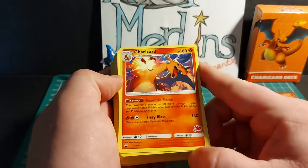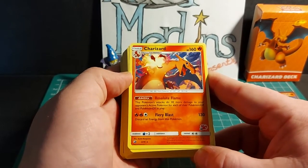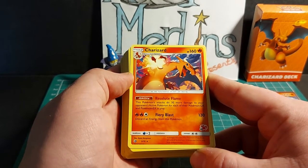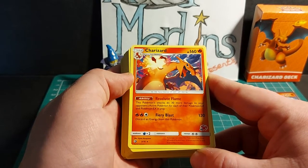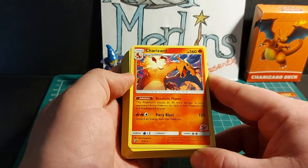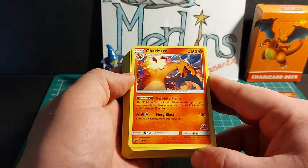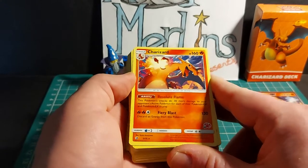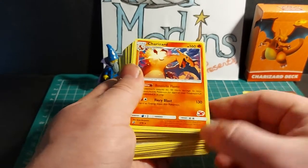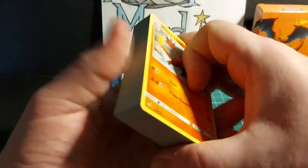Charizard Stage 2 evolves from Charmeleon, has 160 HP, and has the ability Resolute Flame. This Pokemon's attacks do 30 more damage to your opponent's active Pokemon for each of their Pokemon GX and Pokemon EX in play. Its Fiery Blast attack does 130 damage but you must discard an energy card from this Pokemon. It has a 2x weakness to water, no resistance, and a 2 energy retreat cost. One card copy in this deck.